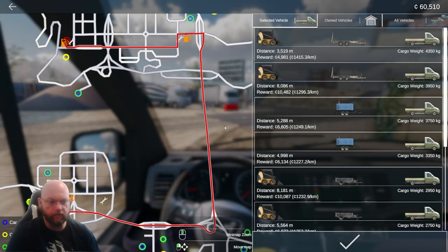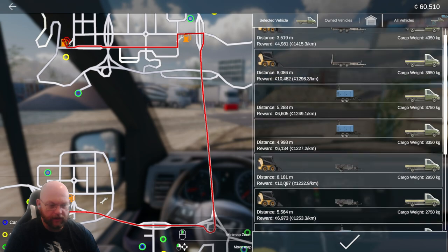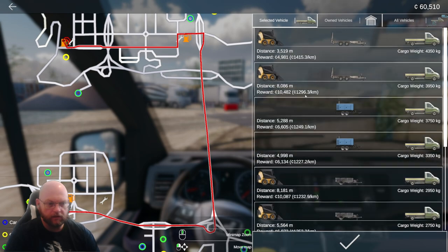See if we can earn enough money — oh this is what we're after, this is what we want, that's the money one as well, look at that. 10 grand. 10 grand there as well, that's what we're doing.